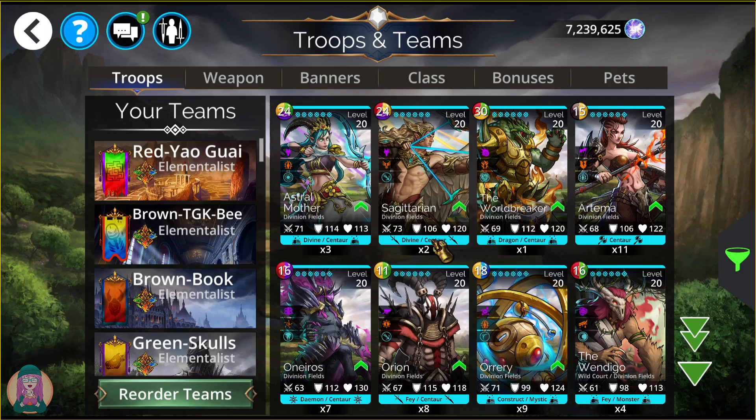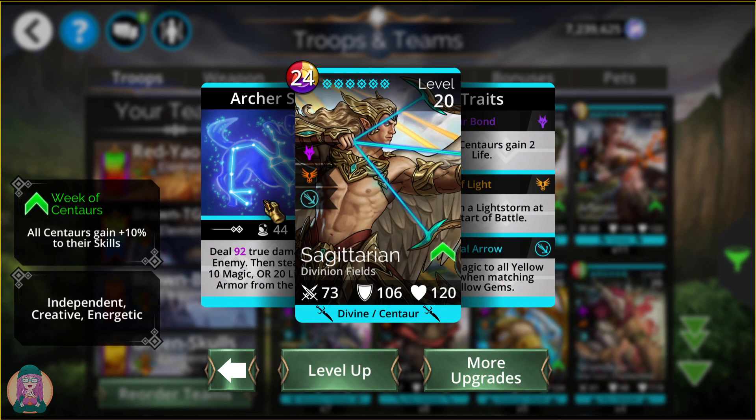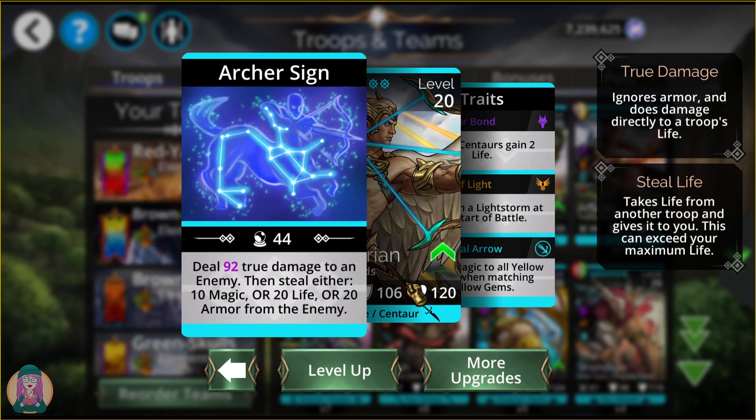Astral Mother is okay, but better than Sagittarian in my opinion. Sagittarian does more true damage to an enemy, then steals either 10 magic, 20 life, or 20 armor from the enemy. This looks better in some ways — more damage, and if you steal magic, even more damage. But I hate either-or troops in general. I like to plan ahead what I'm going to do, and that is why I like Astral Mother a bit more than Sagittarian.